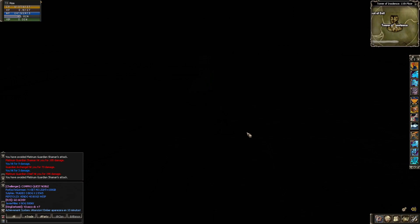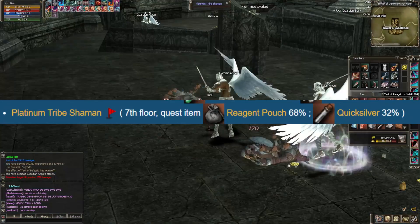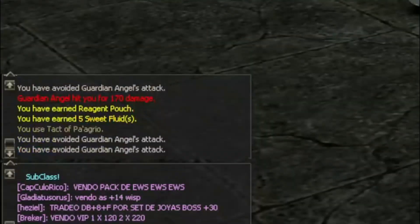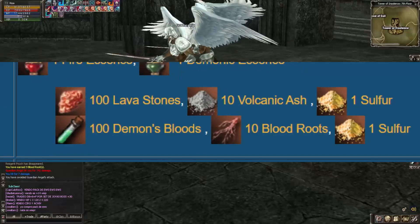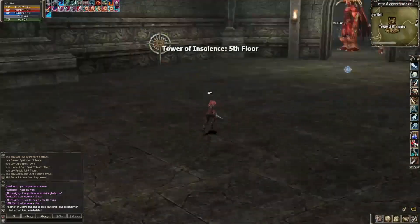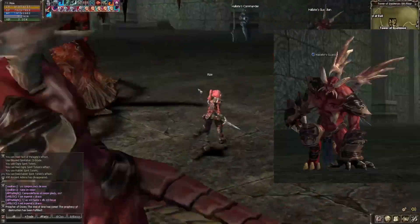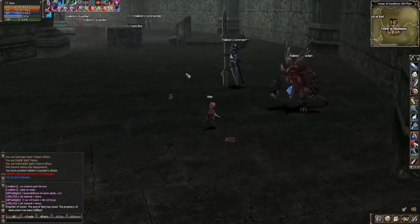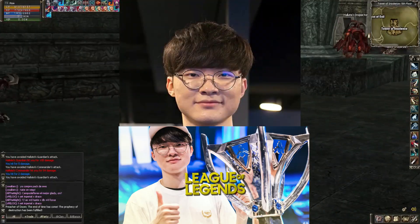En fin, la mejor opción que tenés es buscar los glob robs en el piso número 7 con las bolsitas pedorras que te dropean estos bichos, los platinum tribe shaman. Una vez conseguidas las 10 que necesitamos, nos vamos al piso número 5. Acá en este piso lo único que nos va a importar es matar a toda costa los halates guardián, estos bichos endemoniados, y así conseguir 100 demon lore — o sea la sangre del demonio, no la del rey demonio, sino de este demonio.